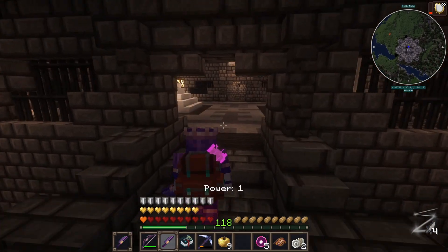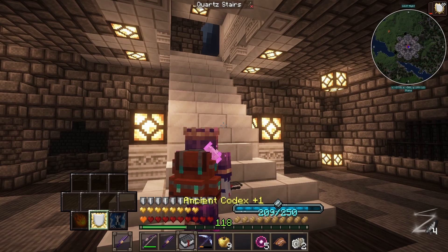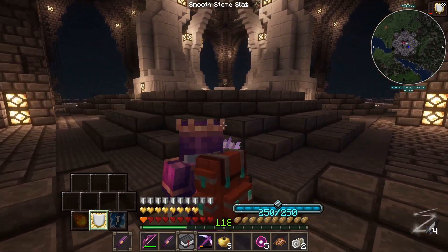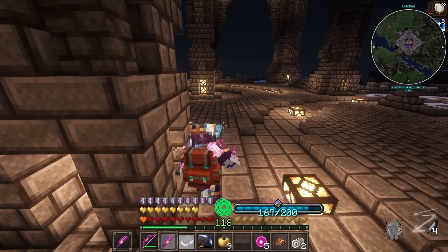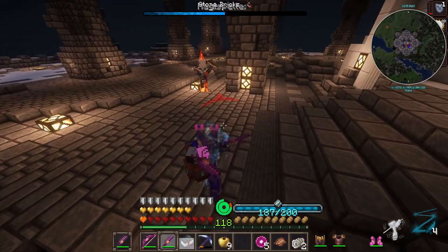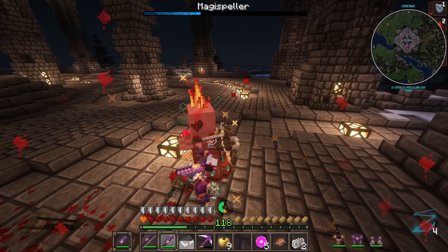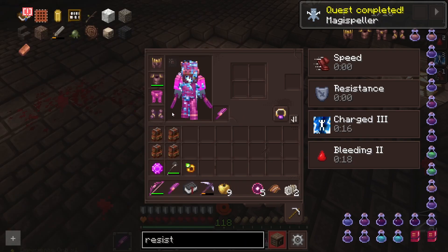I think we go up to... I think the top floor had like a wizard on it or something. Let's activate our spells, our buff spells. There he is. And we'll use this one. I don't know what he's doing. That was something else.